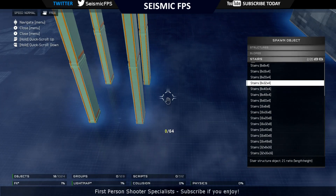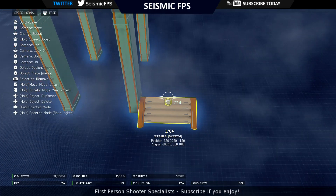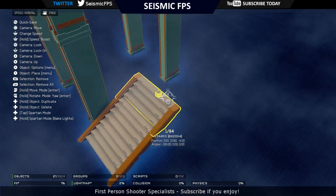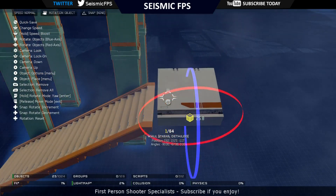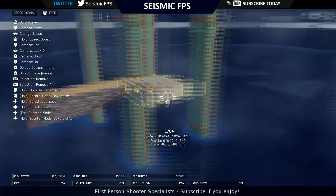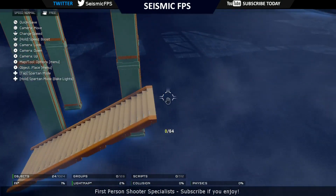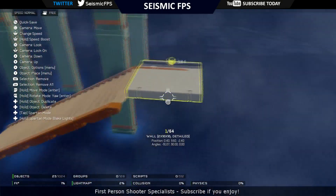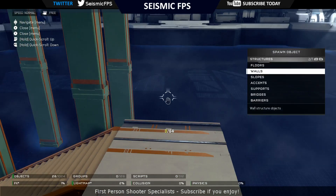Once you've got the stair you want, place it down roughly in the position you want. Copy it, duplicate it, move that into position, duplicate it again, move it into position, then copy the whole lot so it's quicker. Then we're going to be making a sort of building-block landing area for the next lot of stairs. To do this you want to use Walls Detailed again, grabbing a small piece and copy-pasting it so it covers the area. Make sure it's nice and even with the stairs if you can — it can be fairly difficult but that's the idea.